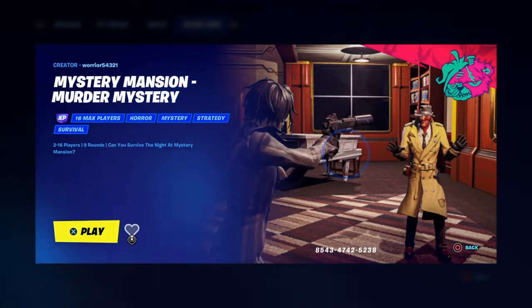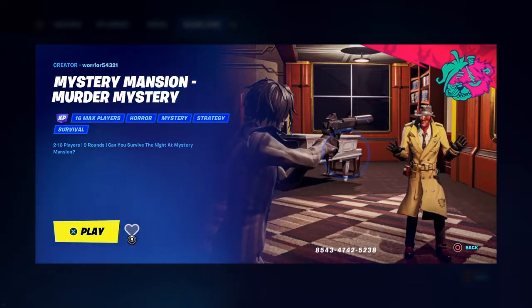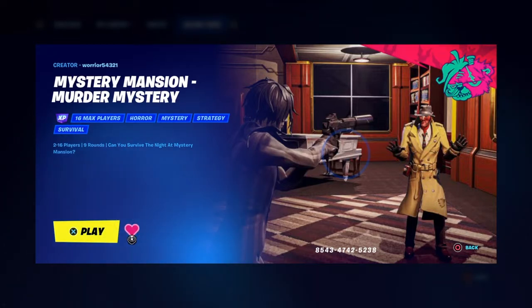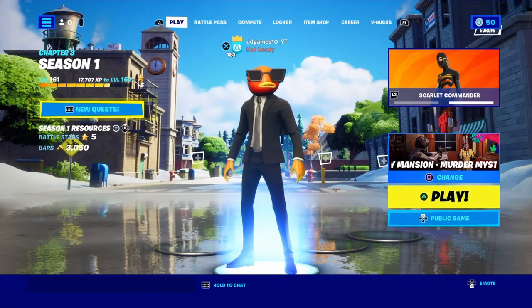If you want to, you can go ahead and heart it. I went ahead and hearted it, then clicked play. I'll go show you all the roles — you can get innocent, detective, and killer.